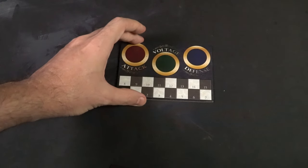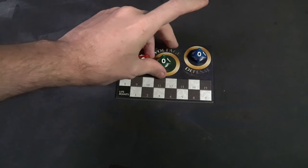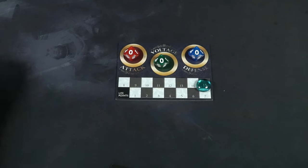To start the game, the first thing you do is get both player boards and place them adjacent to each other so the attack, voltage, and defense portions are connected. Each player sits on opposite ends and gets their first cards laid down face up adjacent to their game board next to their HP total, leaving room for additional cards to be played.